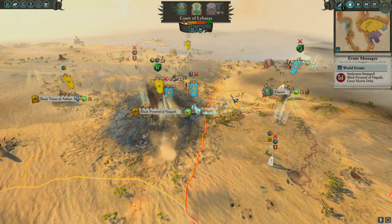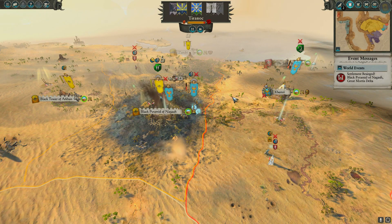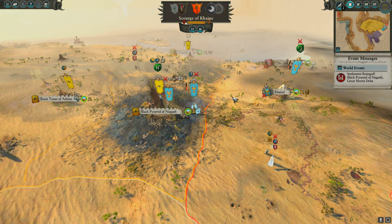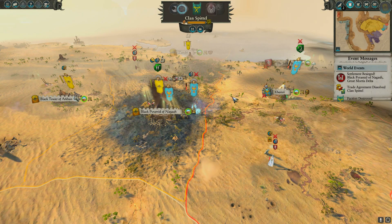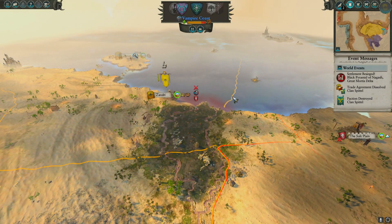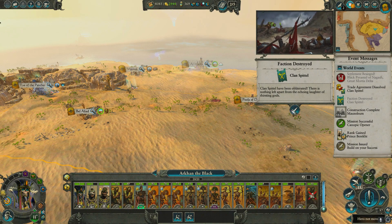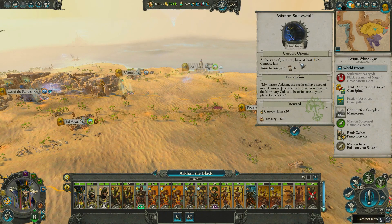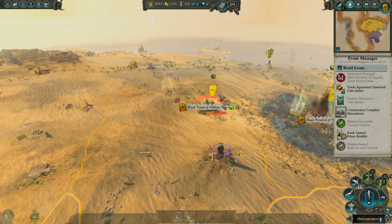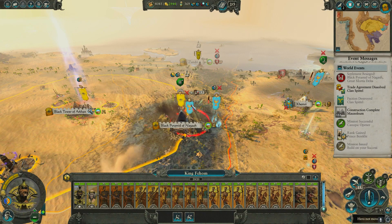Yep, definitely knew it — saw that one coming, it's all coming a mile away. Both of these big armies are right there. Dammit, we lost — well it's been destroyed so we lost one of our trade agreements, that'll hurt us in the pocketbook. Not too much it looks like. There we go, some more jars! Now can we reach? Yeah, they sent their small armies — that's not intelligent.